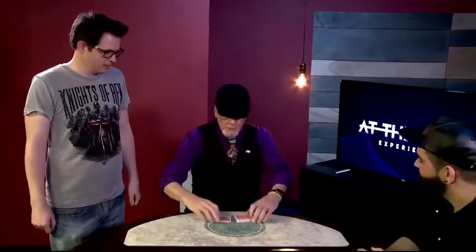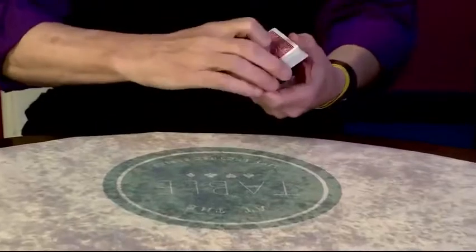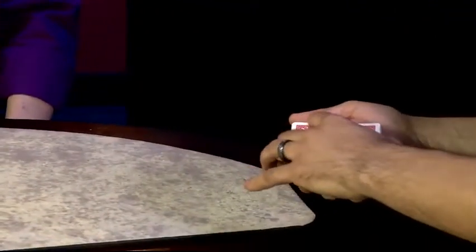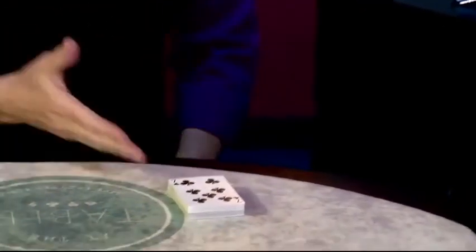We're going to have three cards selected. The deck is legitimately shuffled here. Javier, I want you to take the deck and turn over some cards — maybe about half the deck — just turn them reversed on top of the deck. You'll be cutting to the center, whatever. It doesn't matter. Just right there. You cut to the seven of clubs.